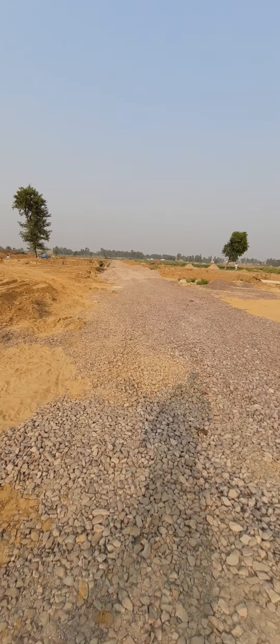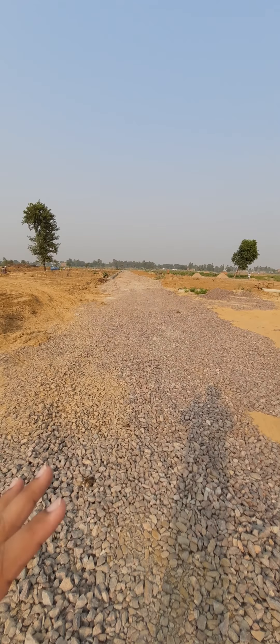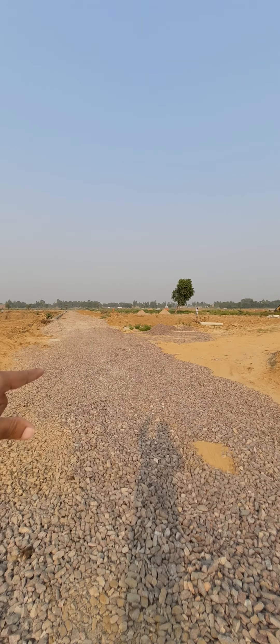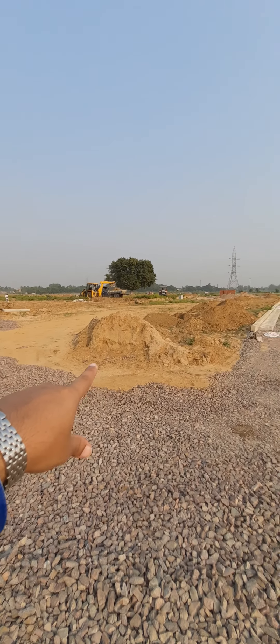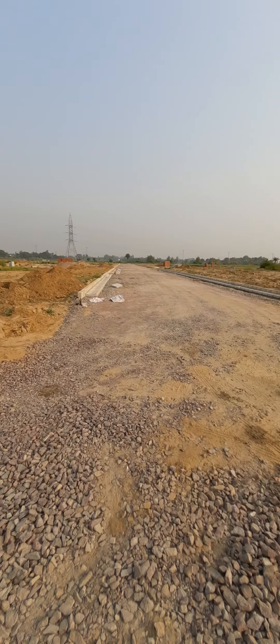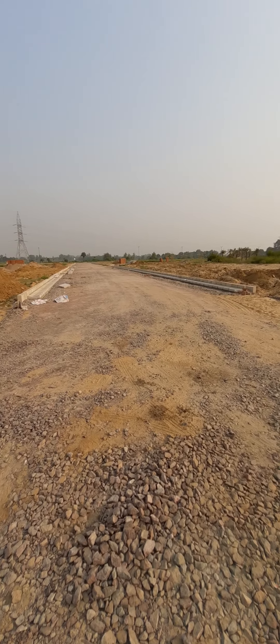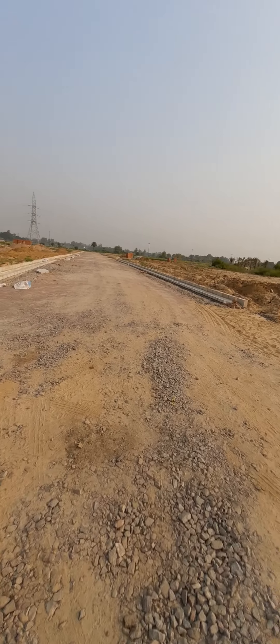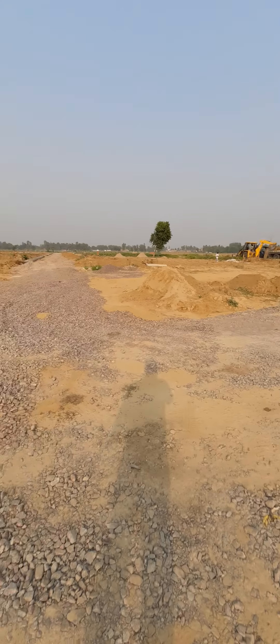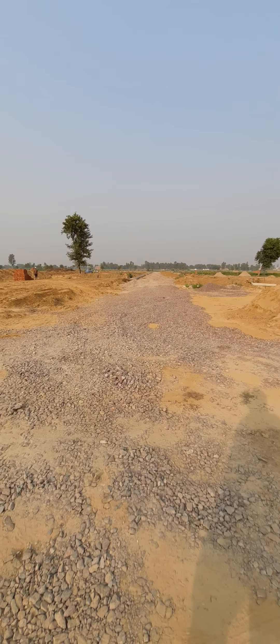This is the opposite route, which leads to plot number D19. These are 300 square-yard plots — D19, 20, 21, and up to 38. This is a 60-feet wide road, which will be the main road. You will come from the main road to this point and access your colony.